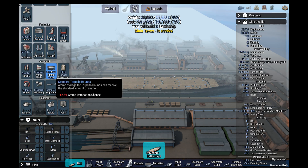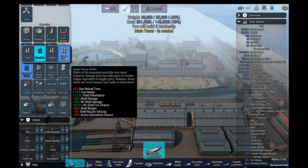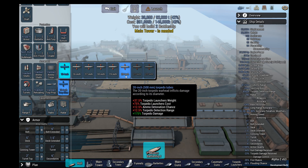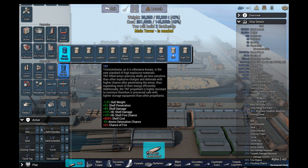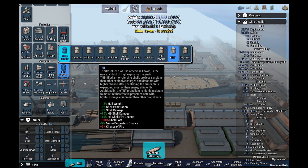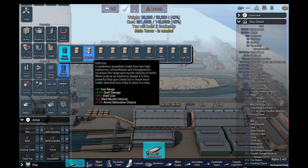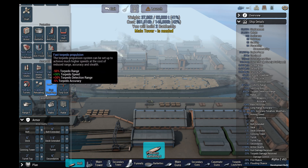Do we want the super heavy? AP is a bit underpowered still. The HE meta is alive and well - 20-inch torpedoes. As much as the HE meta is there, I'm still probably going to go with something optimized for armor-piercing.